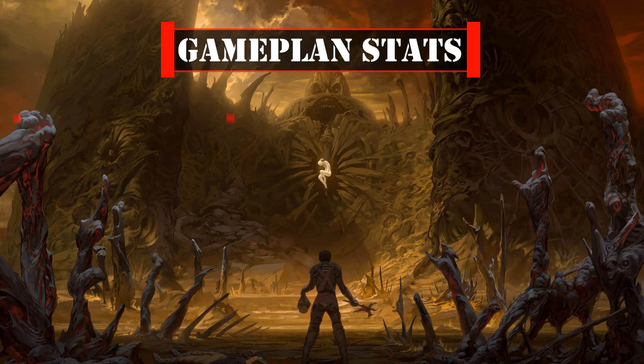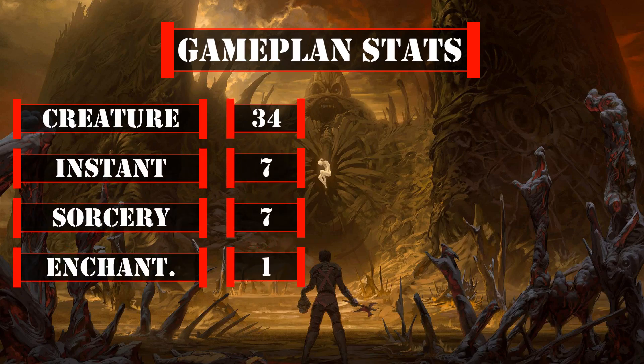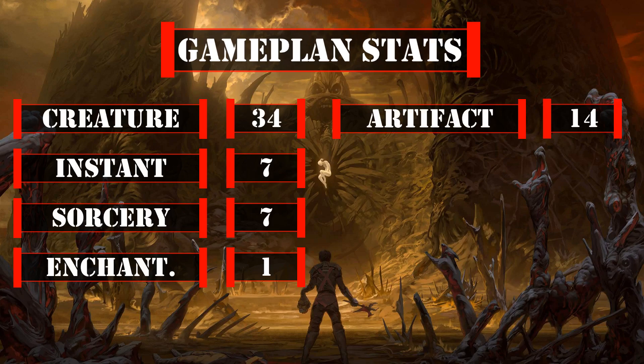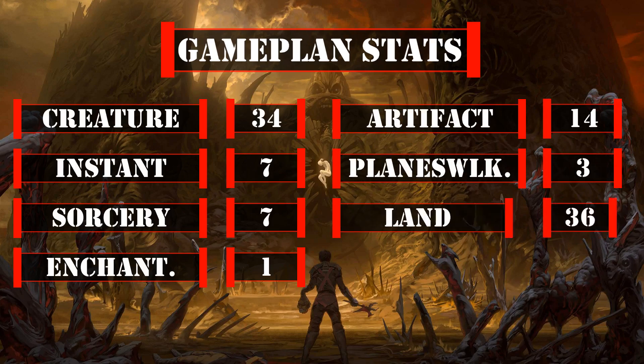This deck currently has 34 creatures, 7 instants, 7 sorceries, 1 enchantment, 14 artifacts including MDFCs, 3 planeswalkers including our commander and MDFCs, and 36 lands.